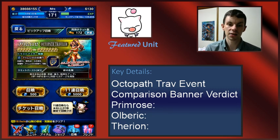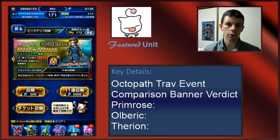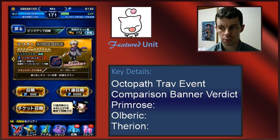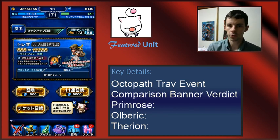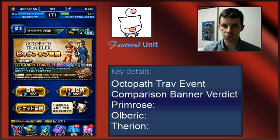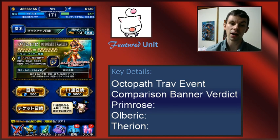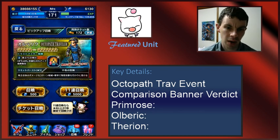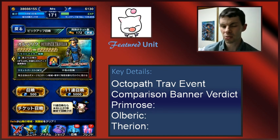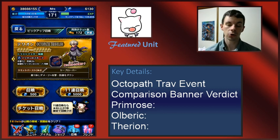Comparing stat-wise to other buffers out there or support units — like Eurasia, which is one of the more common ones — Eurasia is generally looked at as being generally stronger than CG Nickel. Her limit burst has some extra things that CG Nickel just doesn't do. Primrose looks to be a little bit squishier than Eurasia — her defense and spirit stats are not as great as Eurasia by a fair amount, so that makes Primrose a little bit squishy.